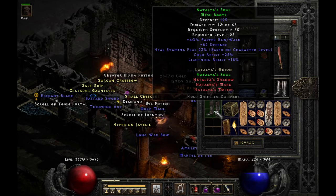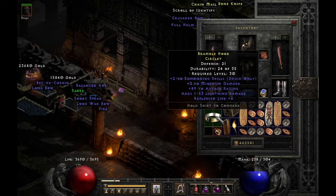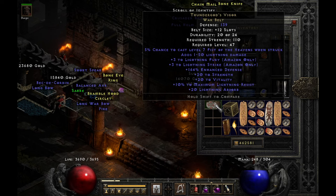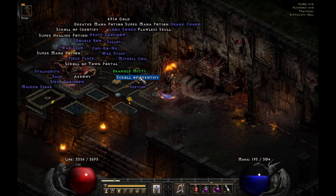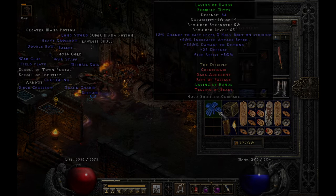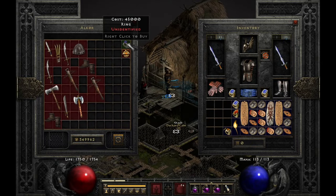On the first run we got a set item for Natalia. On run number 3 we got a unique war belt — it's Thundergod's Vigor. On run number 6 we got another Laying of Hands. I have so many of these. On run number 10 I had too much money, so I took a little break and did some gambling.